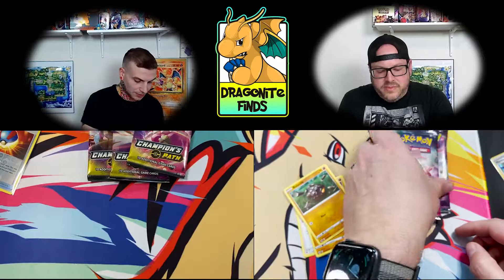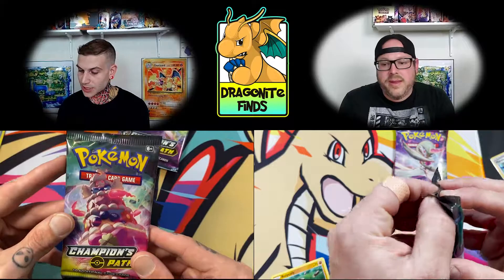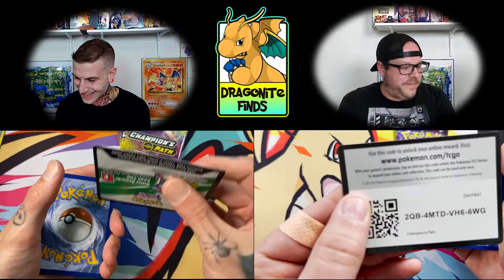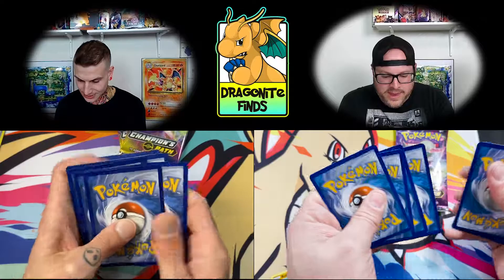Marnie — if you've pulled the Zard, drop a comment down below. What did you pull it out of for this Champion's Path? I opened up an ETB on the channel — no luck — so we're taking another swing. There's got to be one in one of these boxes. There's just too many boxes for there not to be one — and they came from a nice random assortment.